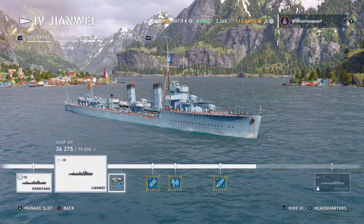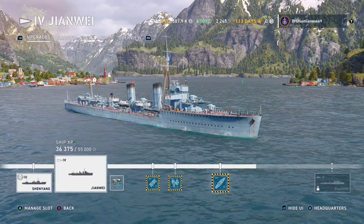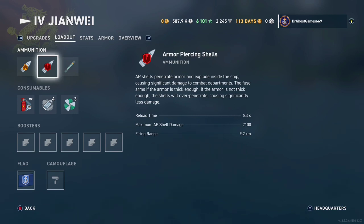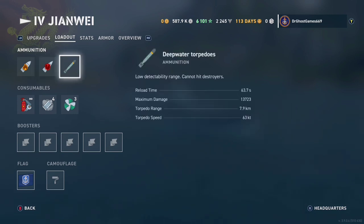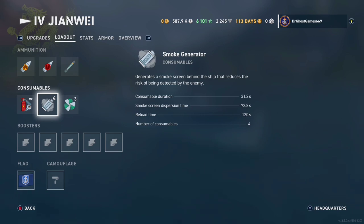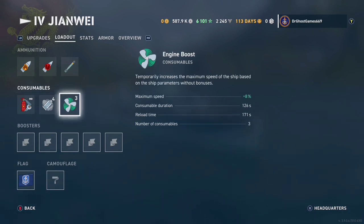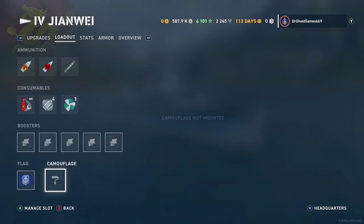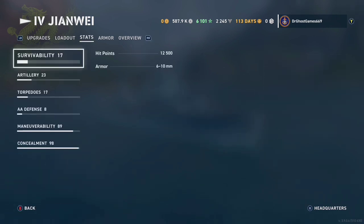So we have the upgrades and loadout here. We have Aiming Systems Mod 1 and it is fully upgraded. We have High Explosive Shells and Armor Piercing as well. We have something unique to all Pan-Asian Destroyers, and that is the Deepwater Torpedoes — look forward to that in the gameplay. We have Damage Control Party, four smoke generators that last about two minutes, standard engine boost for a little bit of extra speed, the Early Adopter Flag, and no camo on right now.